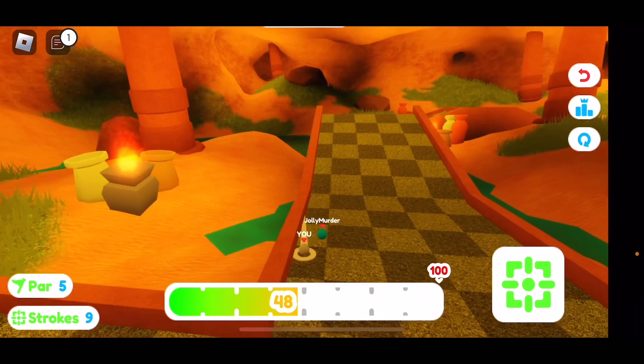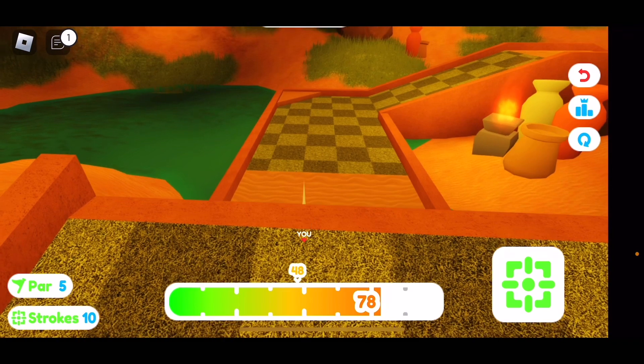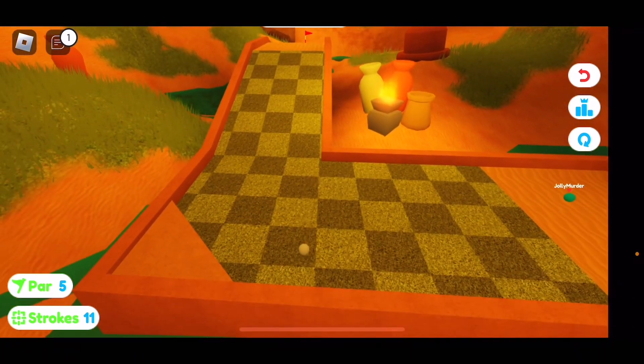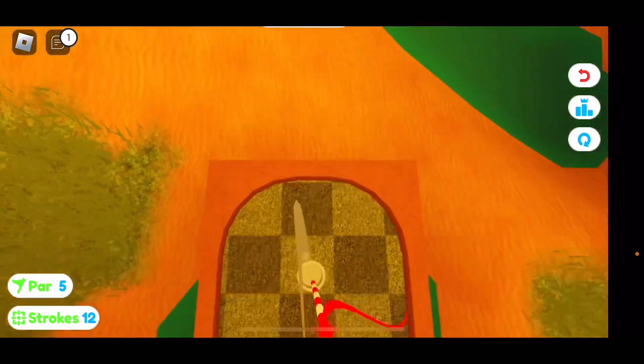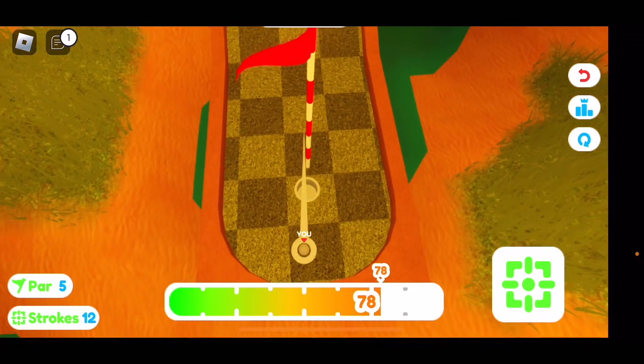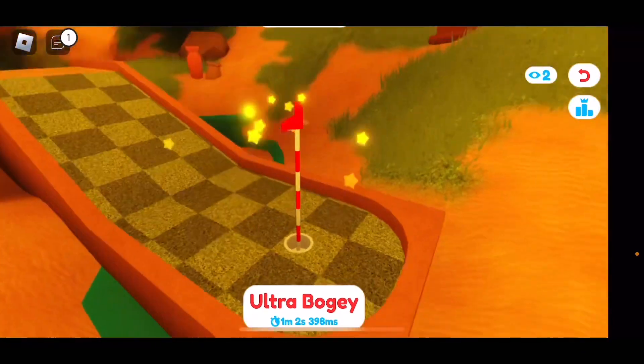Now what you want to do is just make it into this hole. You just want to make it into the hole. Doesn't matter how long it takes you, doesn't matter how many shots. But once you actually make it into this hole right here, you'll be able to get to the badge.